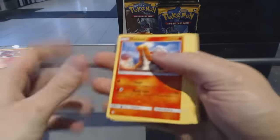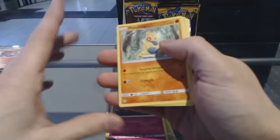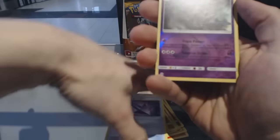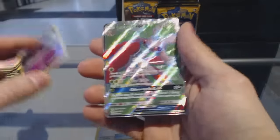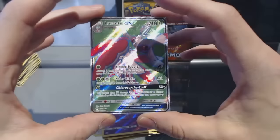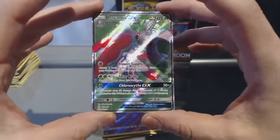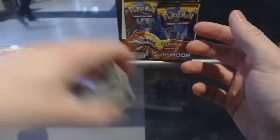Uh-oh, I think we got something here. We got something in this pack. Torkoal, Rowlet, Drowsy, Cutiefly, Makuhita, Energy, Passimian, Team Skull Grunt, Poison Barb. We've got a Reverse Holo Crobat. And oh boy, a Lurantus GX! Nice, very nice. I love the texture on this card. Lurantus GX!